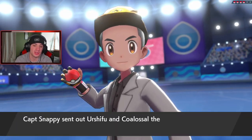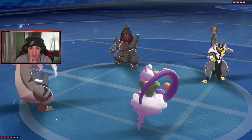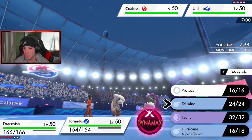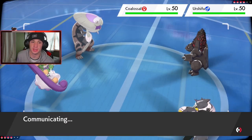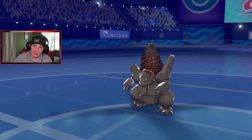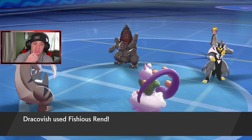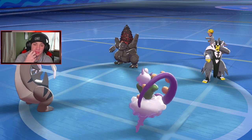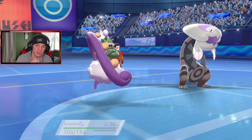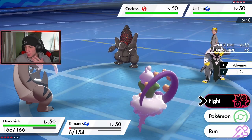Urshifu and Coalossal — okay so now we got Tornadus and Dracofish on the field. We definitely drop a Fishious Rend onto that left side — choice scarf into that. I think I just Tailwind, boost speed up to make sure everybody outspeeds. He doesn't Dynamax — just protects, pretty smart. I'll Tailwind. What are you going to go for, Urshifu? He's probably going to swap after this. He goes for Surging Strikes onto Tornadus. Good hit but Tornadus should be fine — we eat up all three of them.